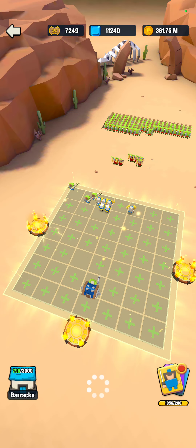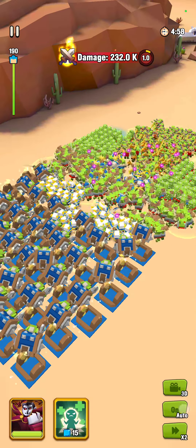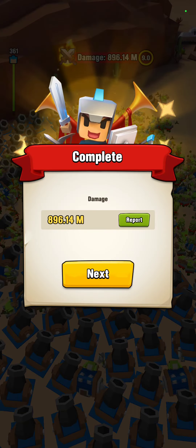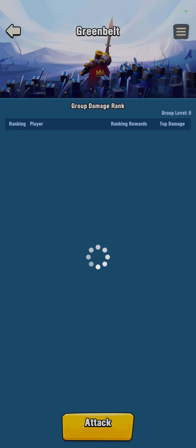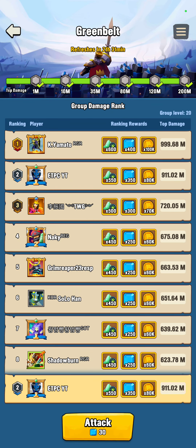I'm going to try auto-on just for fun and see what that gives us. It looks like the auto-on dropped the score a little bit. Not too bad to play around with. I was hoping Mr. Yamamoto wouldn't be doing so good, but that guy has got to have all 10s on the goblin techs, I'm thinking. Some crazy damage there. Pretty cool, but sucks to be in my group because I'm always second.